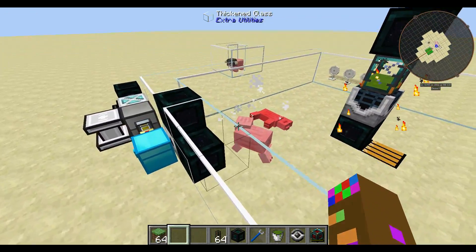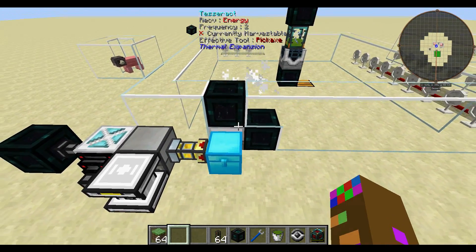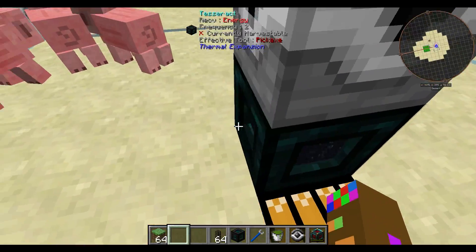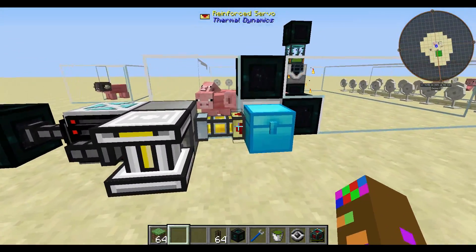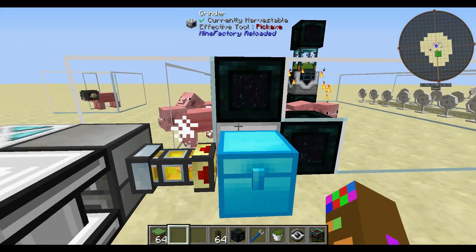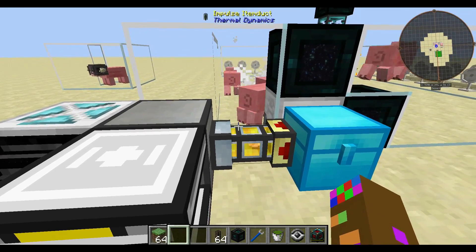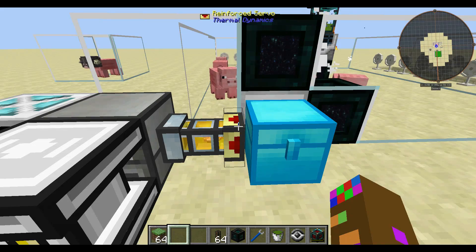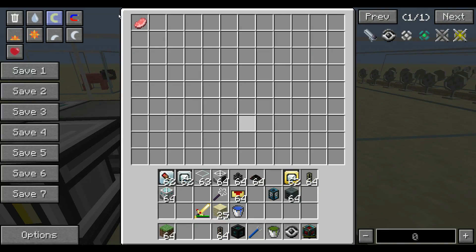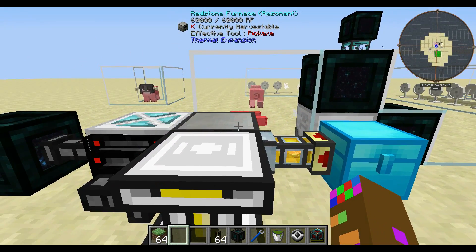Those are fans that push all the mobs this way because the mob grinder has a limited area of effect, and that's a conveyor belt which moves them. This is just a compact setup — maybe you can make it more compact. All the drops from the mob grinder are shot here. Here's a servo letting only pork chops pass through this duct.